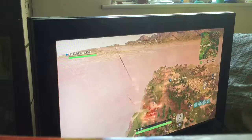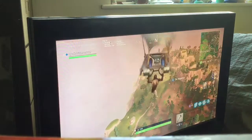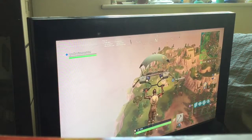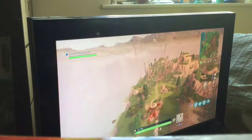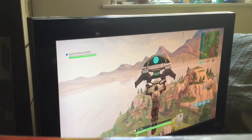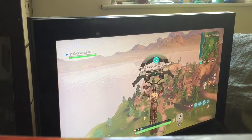Gotta go to Haunted Hills, and remember when you go there don't click 'leave the match' otherwise it will not count when you do it, so you'll have to go there again. Either you can jump off the side or let someone kill you. Oh no, loads of people are here, this is annoying — I might have to cut this bit out.